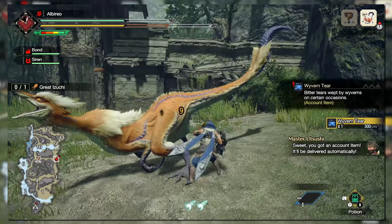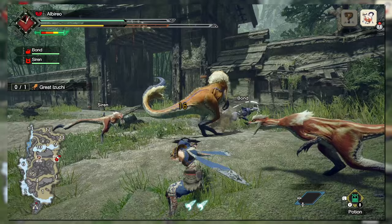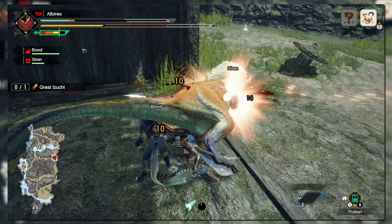Moving on to Rise — they removed the infinite. The ability to press a direction with the Triangle or X button during a combo to extend said combo has been removed completely. Capcom realized sword and shield users were too powerful and had to do something about it. The other main change is how Perfect Rush functions: completing the combo now launches the hunter off the monster and into the air — the same animation as the Scaling Slash in World.